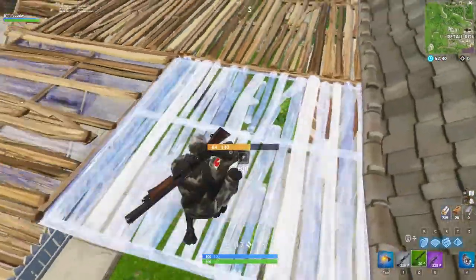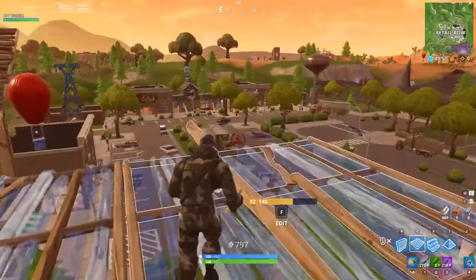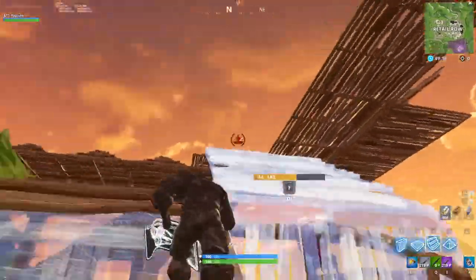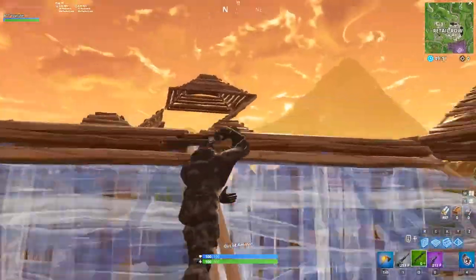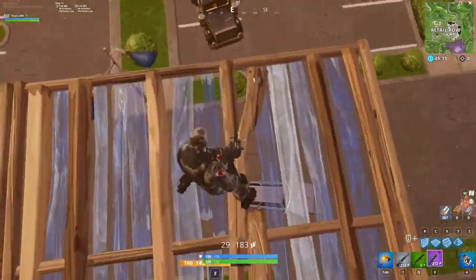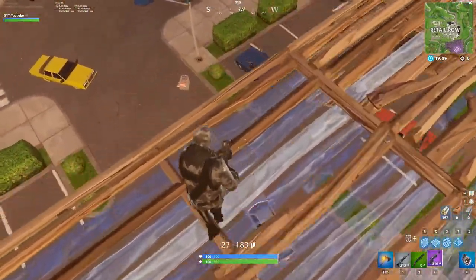The purpose of catching yourself with this floor piece is to train yourself not to give up high ground. So many players, myself included, jump from high ground to low ground while mid-air trying to hit those one pumps. If you miss, you've given up all of your height advantage, not to mention you're exposing yourself to return fire.